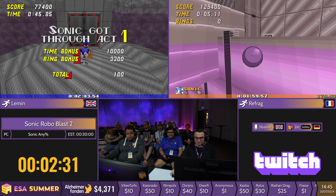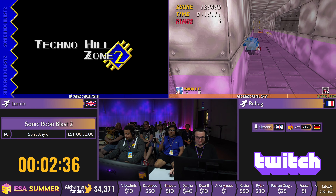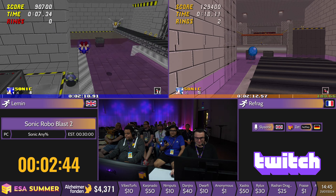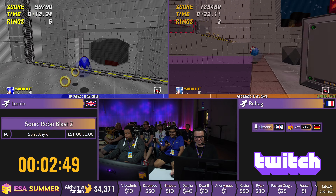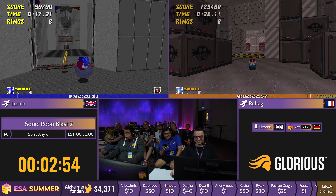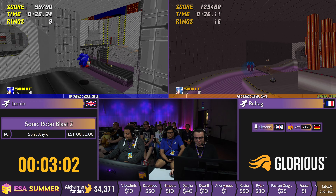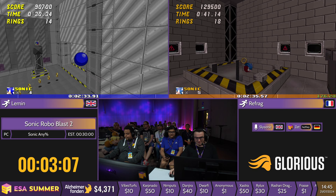A lot of technical movement here. We have a few hard jumps here to make. We're going to grab some Speed Shoes on Refrag's side and we are just zooming through. The movement really just speaks for itself, so just enjoy this. We're going to grab a second set of Speed Shoes here to finish off the level. I think you can make this all in one set of Speed Shoes, but it's a lot harder.